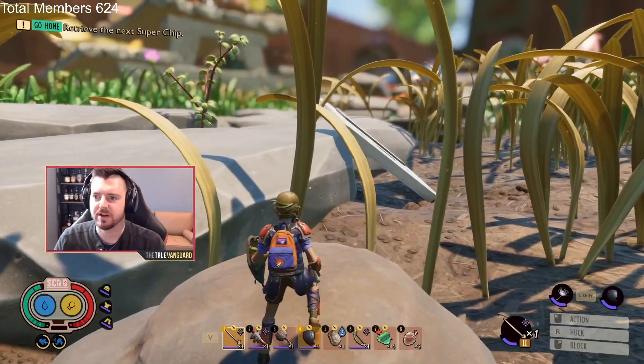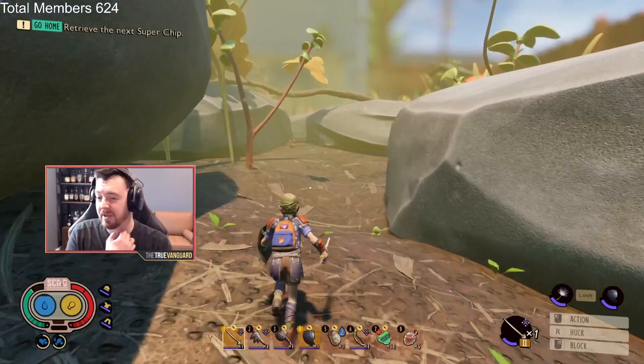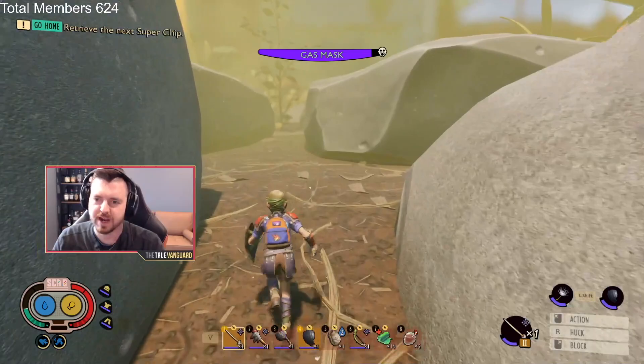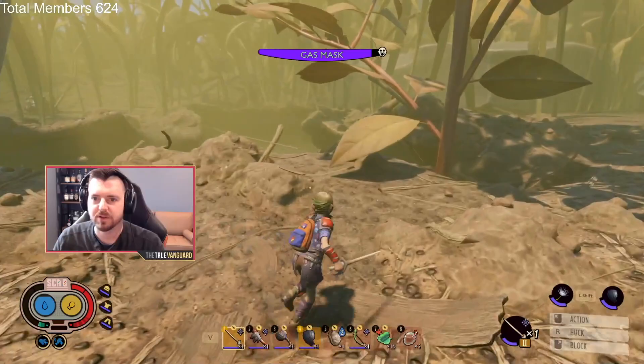Shall we head in? Now you're going to be in this sort of canyon in between the rocks. Head straight through. There are a couple of little valleys you can drop down into that have marble, quartzite, and plenty of fungal pods if you need to farm those. I'm not looking for those right now — the entrance to the lab is just on the other side of this rock.